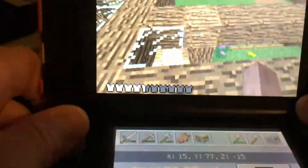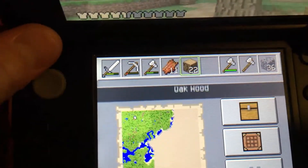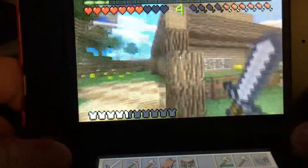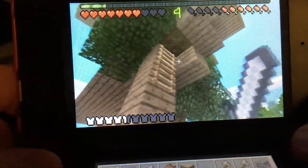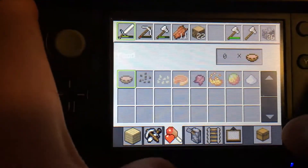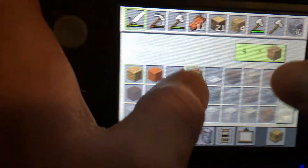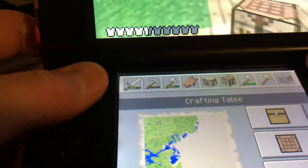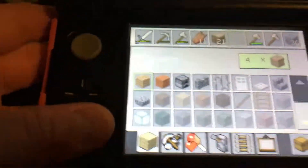I just ran out of glass, so I'll have to go get some more sand off camera, but at least I got this much done. My house is looking pretty good — I've already fixed the path from that creeper. I'm going to place a crafting table out here because I need that extra craftability in this area.